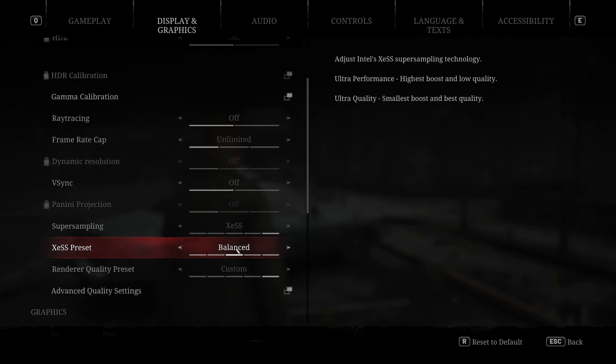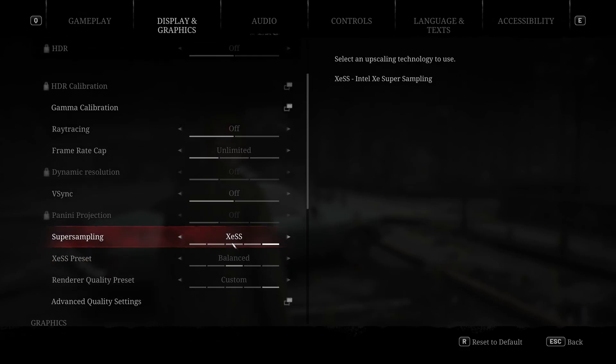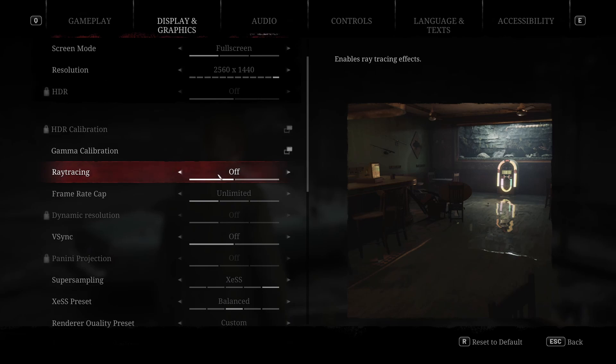I have XESS on balance, so our native resolution is not going to be great. I've got ray tracing turned off. One interesting thing about this game is it uses Unreal Engine 5 and has Lumen software reflections. Even when ray tracing is turned off, you do get some hardware reflections in water, for example. When you turn it on, that uses hardware-accelerated Lumen ray-traced reflections, which look a little bit better — mainly reflections in water. But it's a good 25% performance drop if you turn it on.